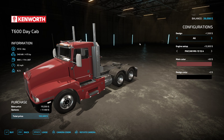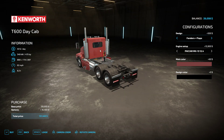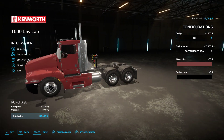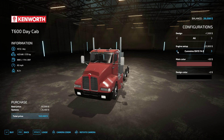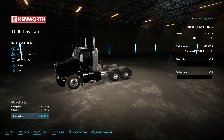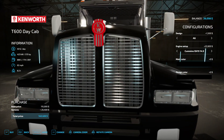It comes in multiple configurations, multiple engines. This is the configuration I'm using right now. Colors — pretty standard stuff.